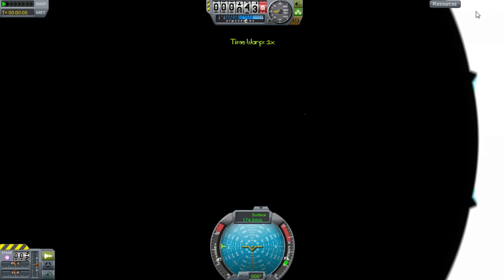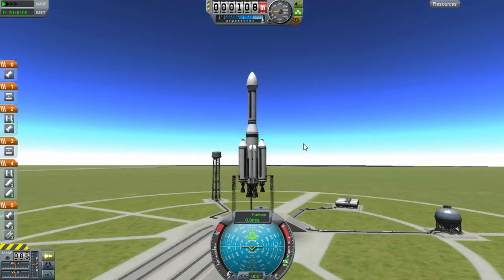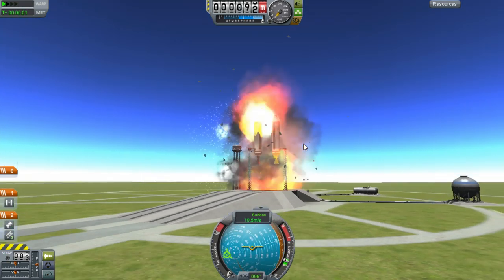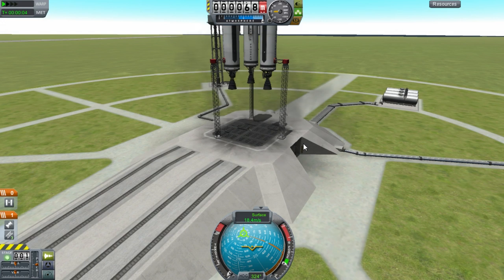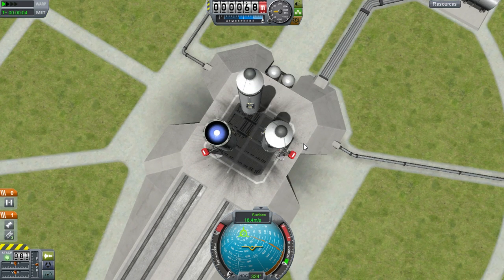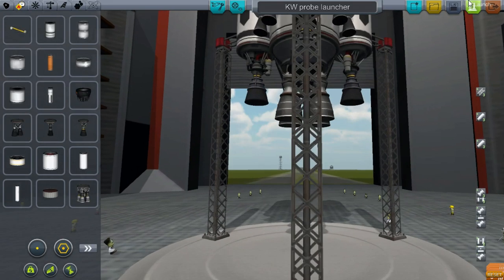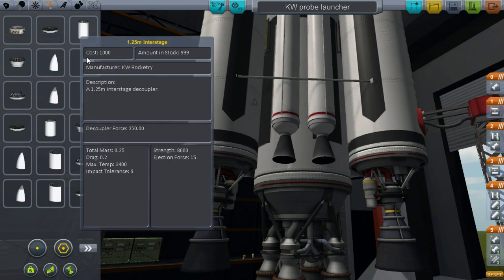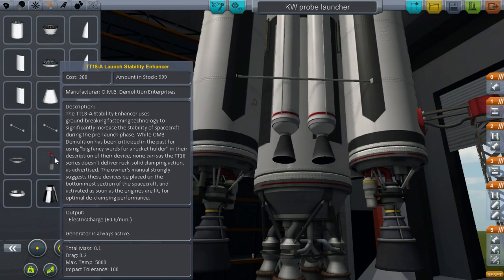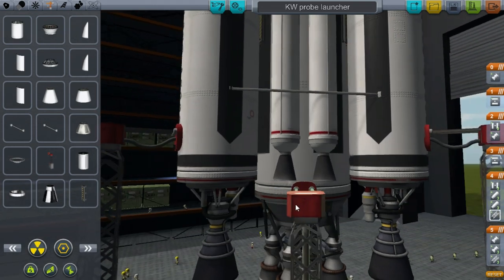Normally I'd stick MechJeb on a ship like this, but since this is just a demonstration I don't feel like I need it. Now look at that beauty - doesn't that... well, part of it's intact. What's the hydraulic detachment manifold? I was actually thinking before that maybe I should have put more struts connecting the side boosters to the middle, because it's only held up by the middle and there isn't really room to put any supporting struts on the side. Unless I sort of stick them under the boosters - I guess that works. Let's try that again.